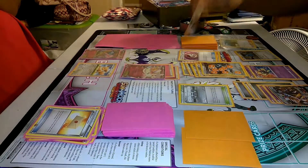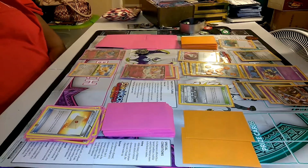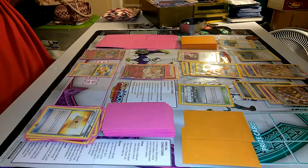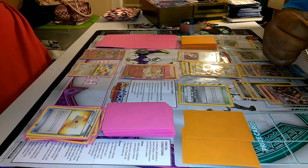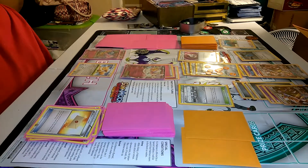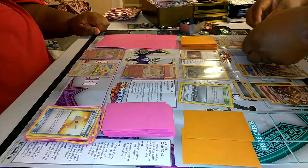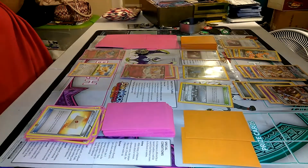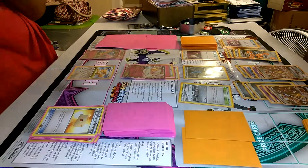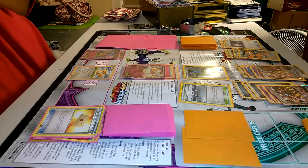Alright — draw. Attach a special energy to my Cosmoem, then evolve Cosmoem into Solgaleo GX. Now I'm going to Machine Gun Punch — actually, you know what, I'm going to use Switch so I can swap out my Pokemon. I don't want to risk you making a Power Plant. I'll knock out a weaker Pokemon instead. Attach energy — done, go ahead.